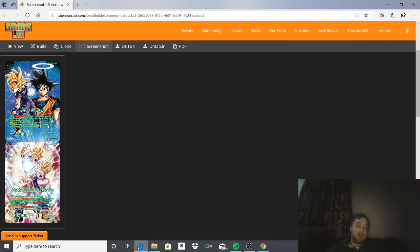Then when you get to 3 or less life, draw 2 and untap an energy. And then on the back side it has a crazy ability, which I will go into detail on why this is pretty crazy.